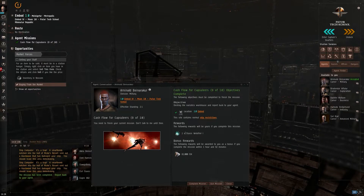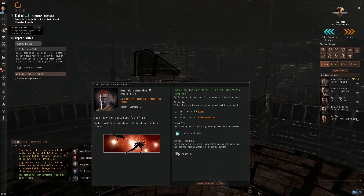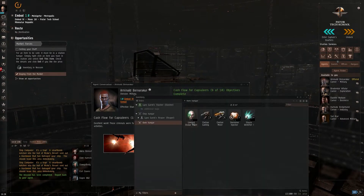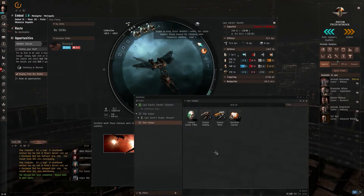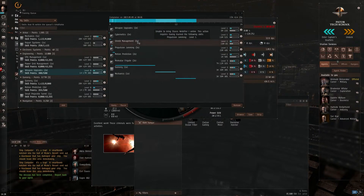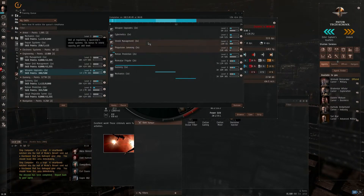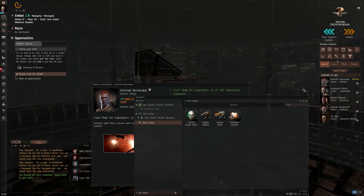The reward is a stasis web of fire — let's complete that mission and equip it. We have two mid slots. We can't use the web of fire, which is annoying. We're training weapon upgrades, then propulsion jamming — 23 minutes. Nevermind, I'm sure we don't need it.